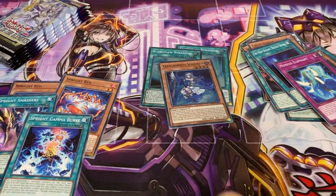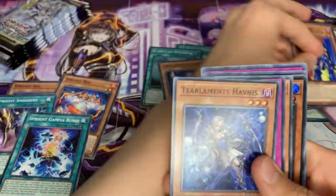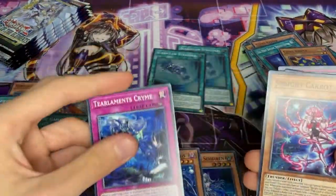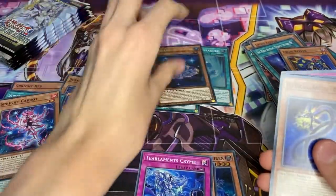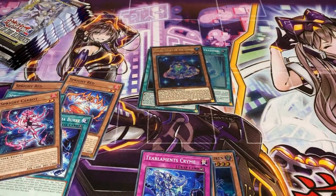Mimesis Elephant. Cross Keeper, a Tealments - we'll make a Tealments pile down here. Tealments Crime, a Sprite Carrot, an Ultra Rare Pieces Light of the Goatee. I think we pulled another Tealments earlier - I think it was in here somewhere, so I'll put it in now.